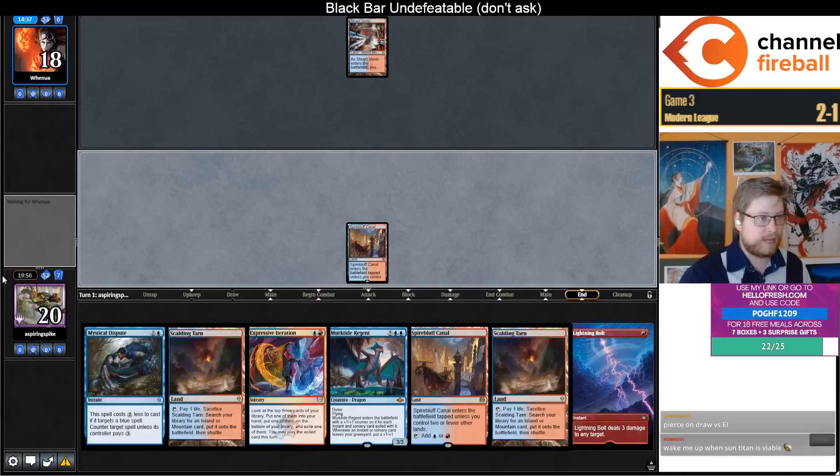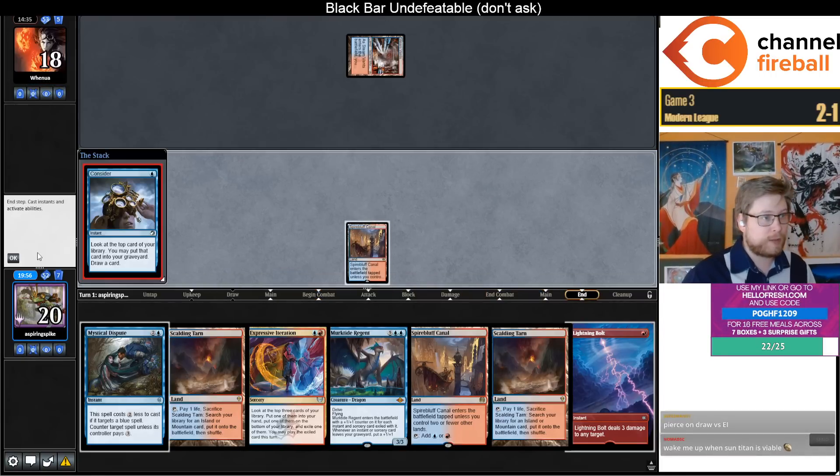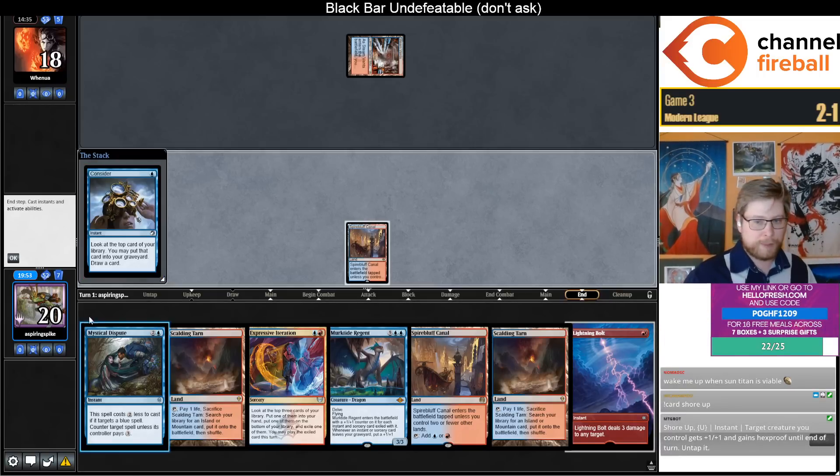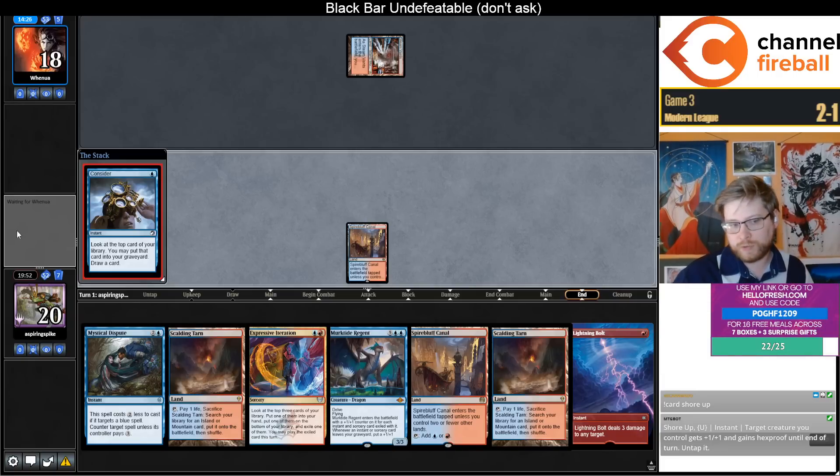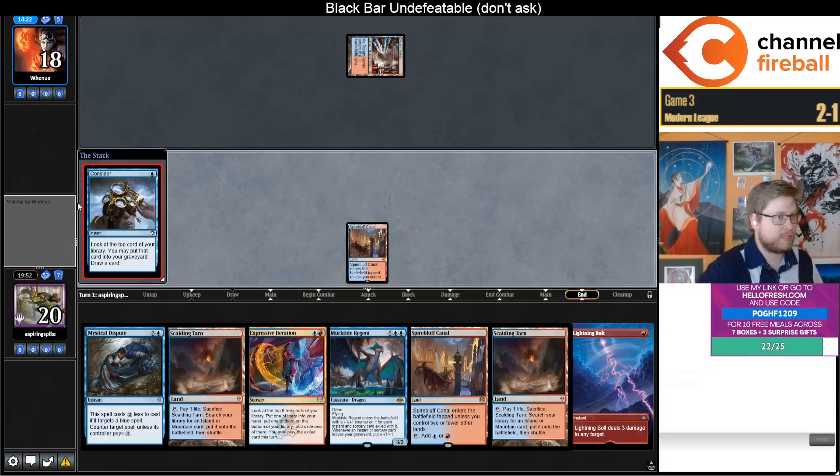For a deck that's all about putting a giant flyer into play, protecting it from removal is very interesting to me. These kinds of effects have been playable and reasonable to consider the entire time. Shore Up not only is that the case, it is the best version of this card we have ever seen. Shore Up is much better than Dive Down — it's much better than any one-mana creature-gains-hexproof type effect that exists, because of the untap. The untap makes it a much more flexible combat trick.